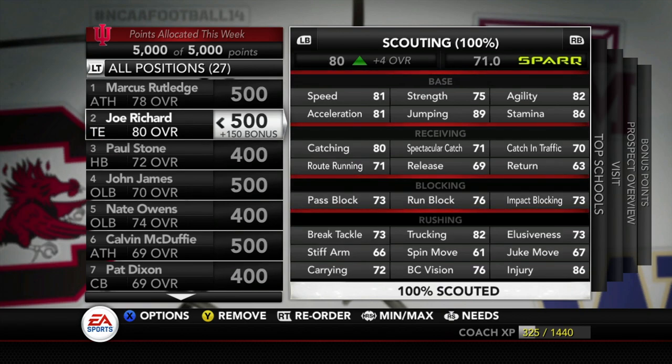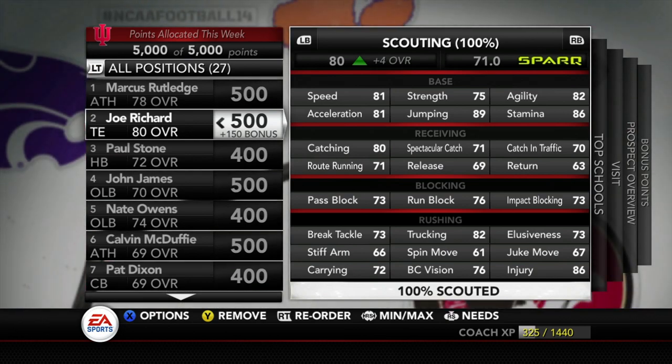Joe Richard, the tight end out of Minnesota — another guy I added. One thing I didn't notice before is that he's got pretty good run blocking and pass blocking for a tight end. 76 is good. The rest of his stuff is solid too: 80 catching, 80 on the catch. So he'll probably start as a freshman if he commits.